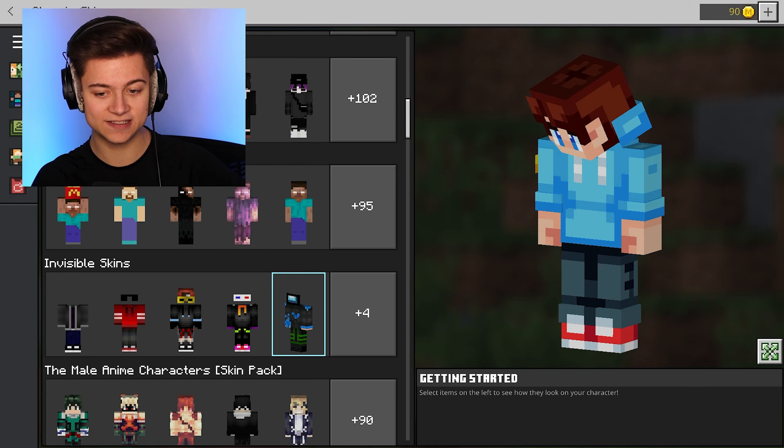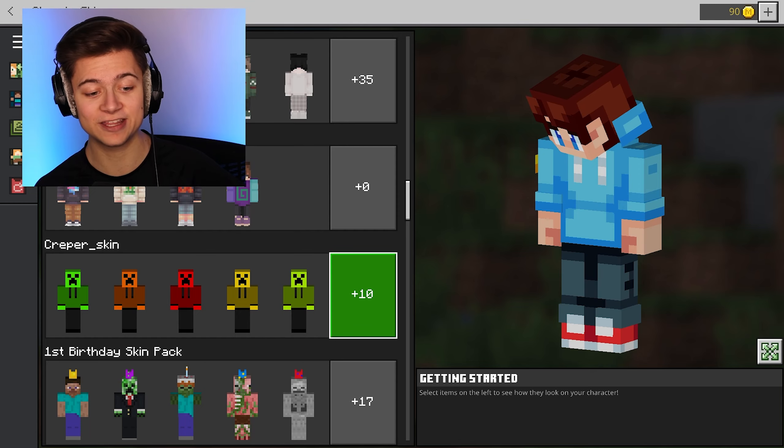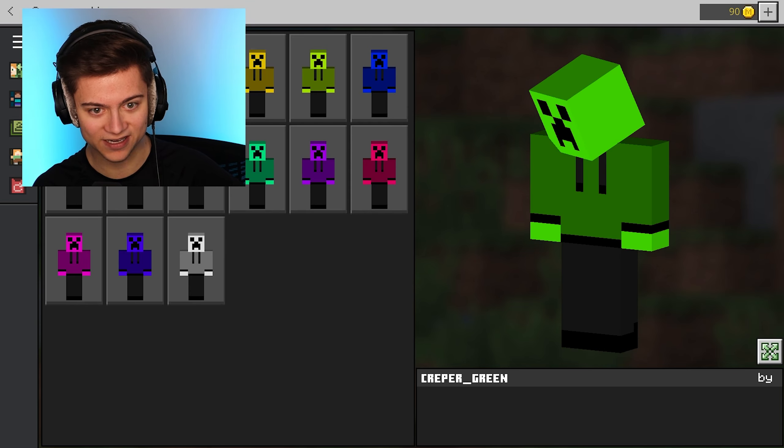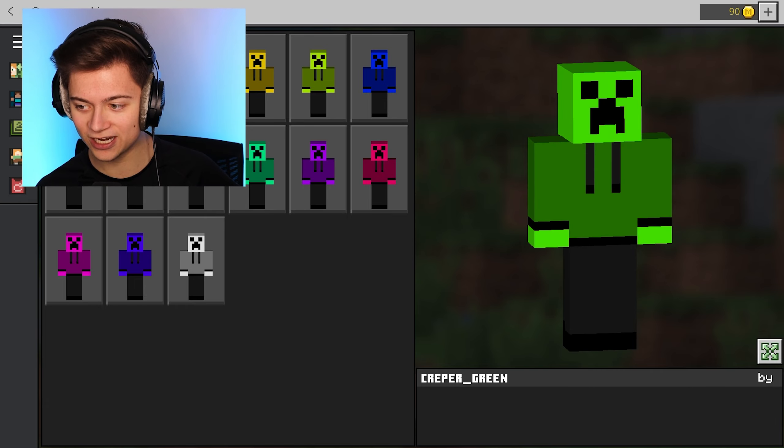As you guys can see we've actually downloaded tons of skins over the years. But in this video we're gonna be checking out this one right over here — the Creeper skin pack. So let's go ahead and press on it, and boom, as you guys can see we've actually got the green Creeper right over here.